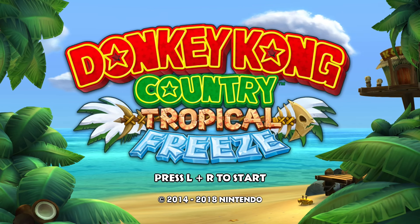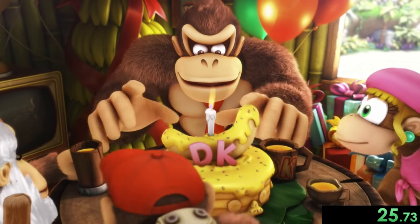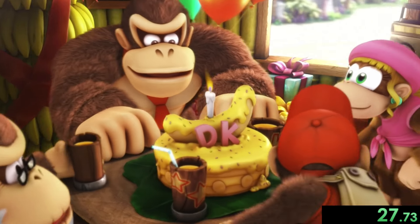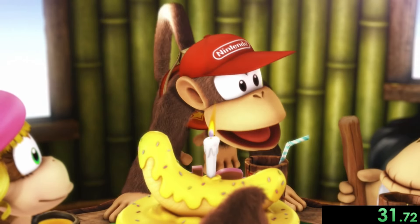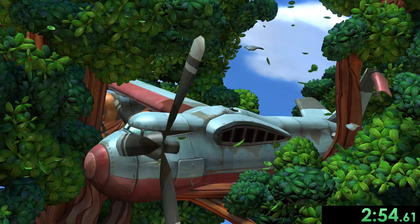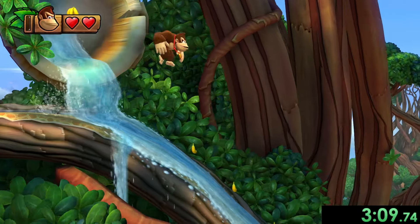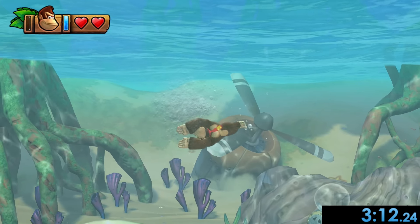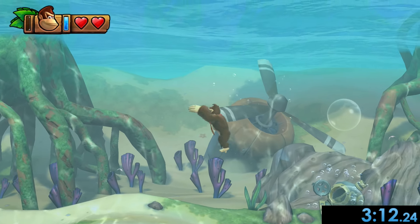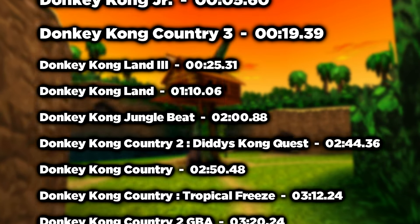Our final game of the day — Donkey Kong Country: Tropical Freeze — actually features underwater mechanics, meaning they're introduced in the very first level! Right after the intro cutscene, which we cannot skip sadly, we'll bust out of this plane and dive right into some lovely water! Refreshing! What a great way to end the challenge! Here are the results for today's epic water challenge!